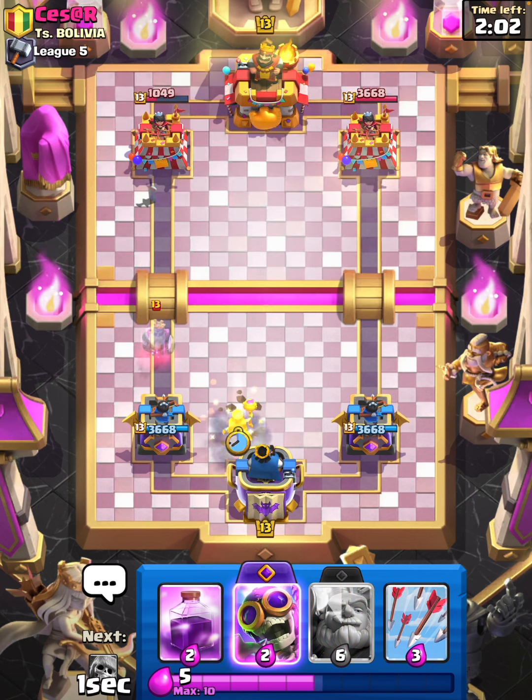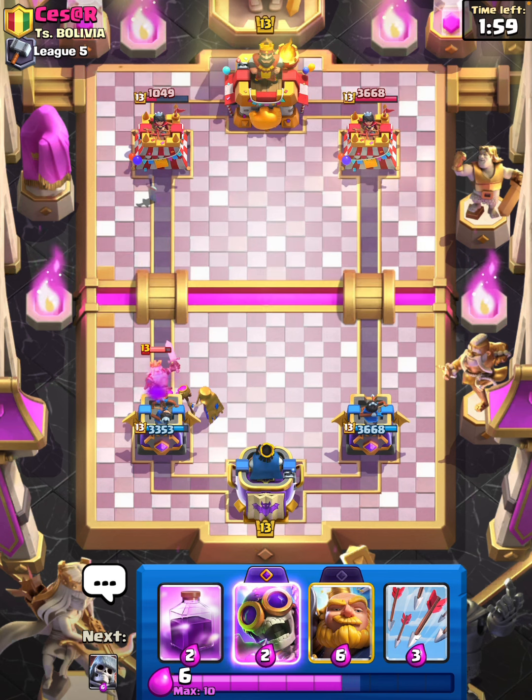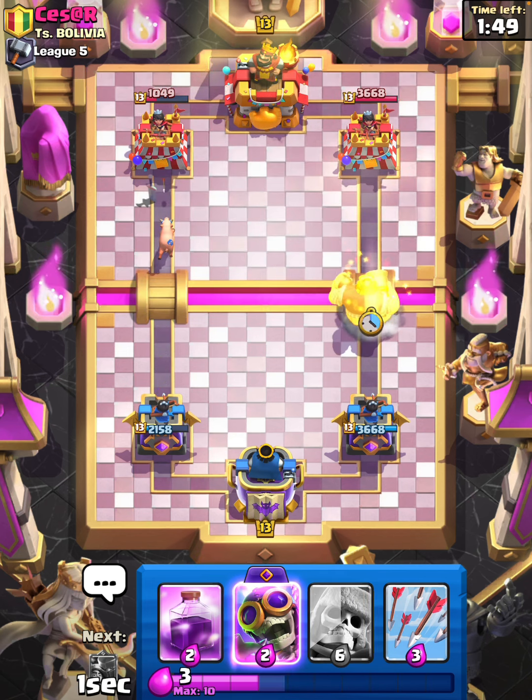I will just Mother Witch here, I don't have anything else. That's fine, he's gonna Fireball — we will get one piggy at least. I'm gonna Royal Giant in the opposite lane.